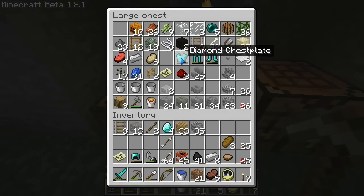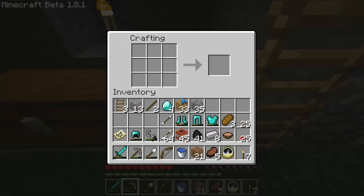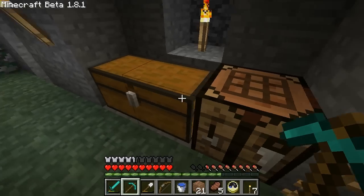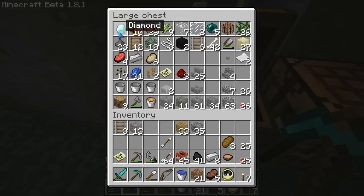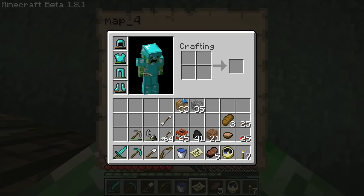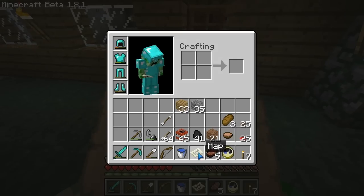Diamonds — I'm actually gonna need to find more because diamonds are pretty difficult to get. Before I was saying I don't care, but now I do because I'm running out — I've only got one left. Let me put that away, put the rails away, put the iron ingots away. Let's have a look at the map — I need to be holding it for it to update.